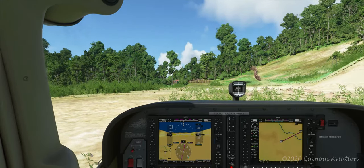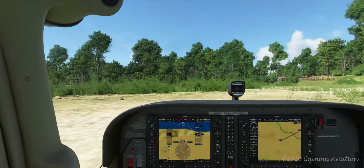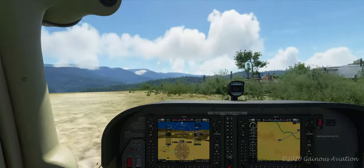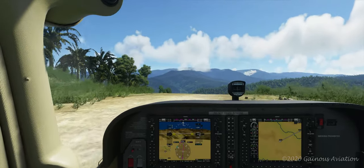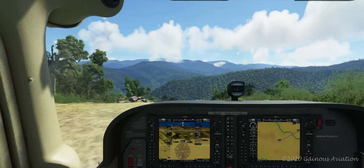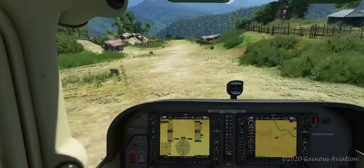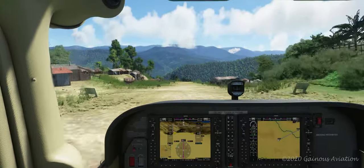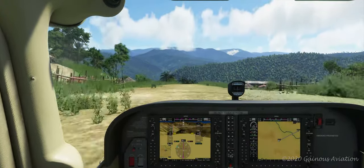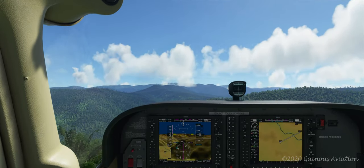I'm going to turn this thing around and take off again — why not? There's nothing to do here anyway. I'm going to call this my Bugalaga touch and go. Let's see if we can get enough ground speed. V1, rotate.